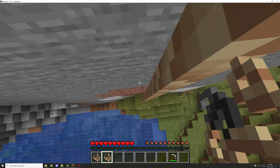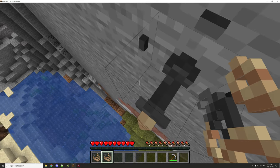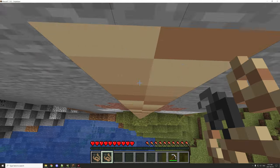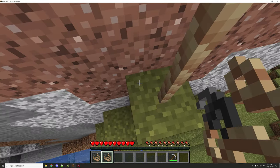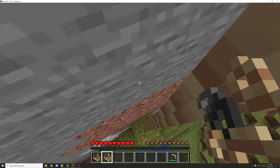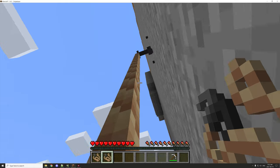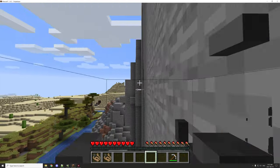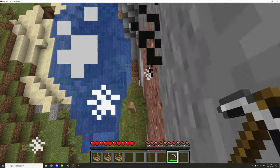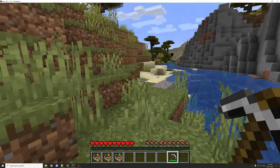The rope is climbable — very similar to vines and ladders. Holding space allows you to go up, shift stops you in place, and the direction keys W and D control your movement. You need a pickaxe to destroy the hook, and you can mine it out and go down the rope.